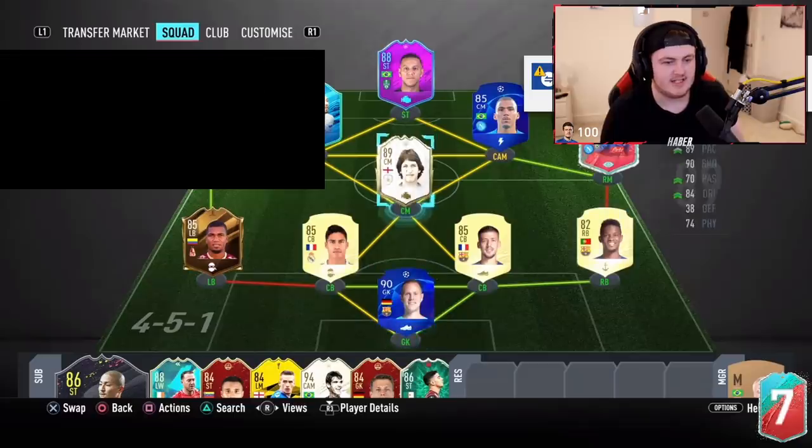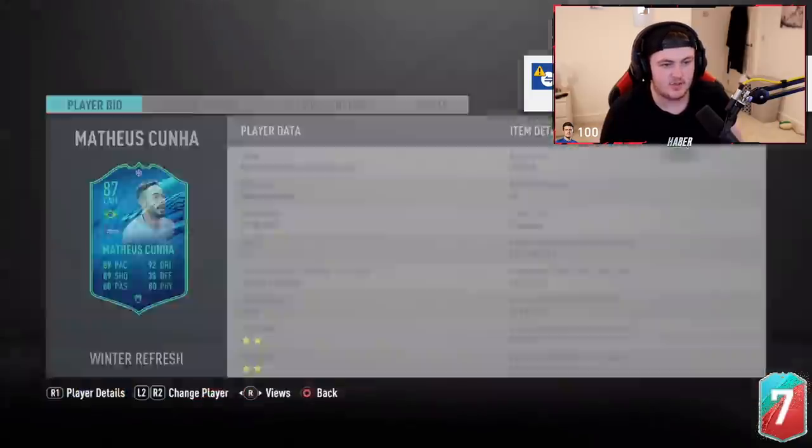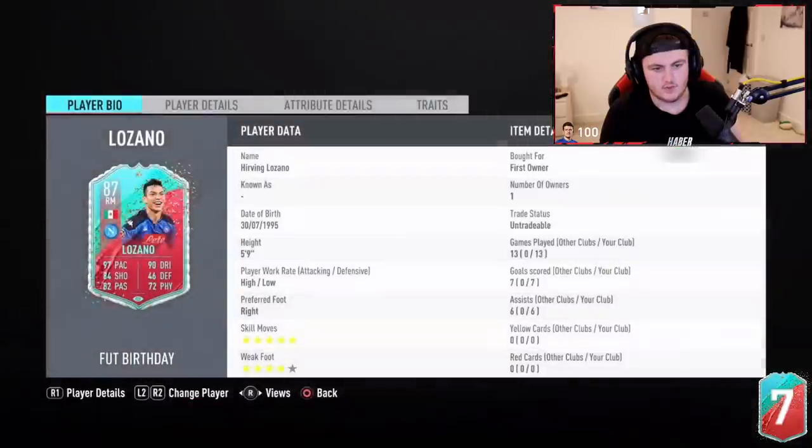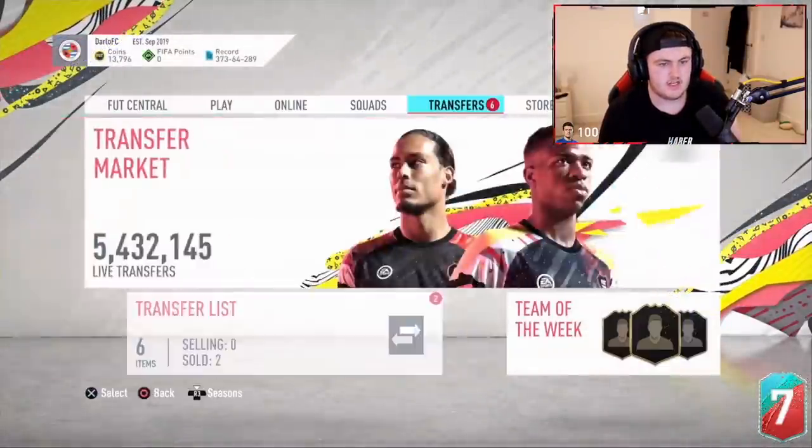Alright, next is time for Rezzy's pack. I see he's already got Cunha, so we don't want to get another one. That one's tradable actually, so if we get them, at least he gets to sell that card. Is that an untradeable Lozano? Yeah it is. So we don't want Lozano. That's all we don't want EA — no Lozano for us please.